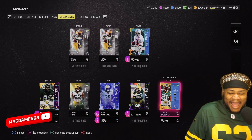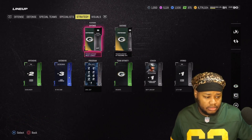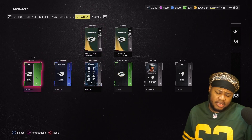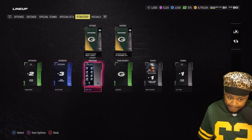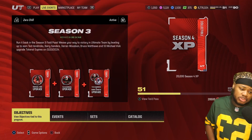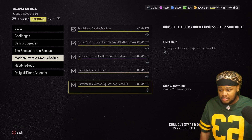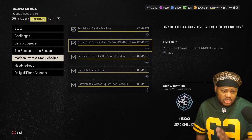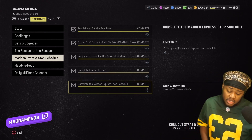Charles Woodson at slot corner. We're all Packered up — Packers offense, Packers defense. They got a nice gun trips, same gun trips, but the bunch is trash. Plus two throw power, plus three zone. Zero chill strat — anybody wondering how to get it: go to live events, hold down L2, press triangle to go to objectives. It's called the Madden Express stop schedule. Complete one zero chill set, purchase a present in the snowflake store, complete chapter book one chapter ten solos, and reach level five in the field pass.